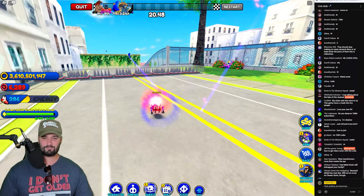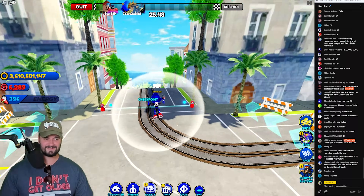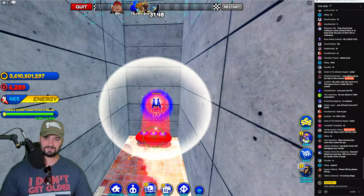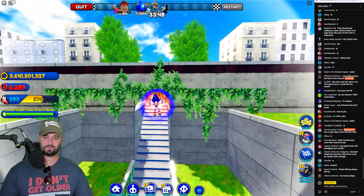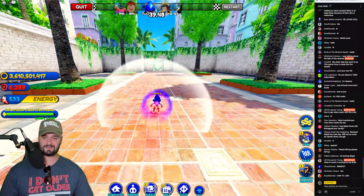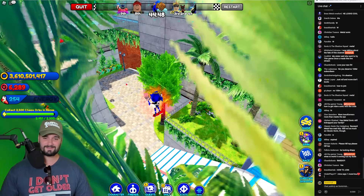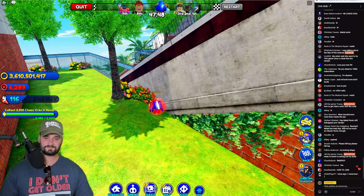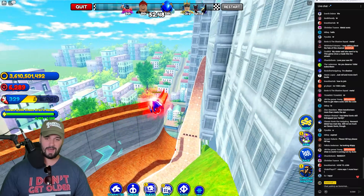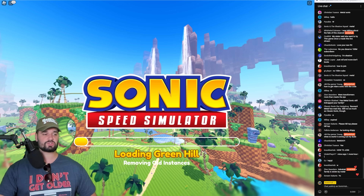Metal is mad drip, still not as much as Classic Sonic though. I love that boosting aura — the red and blue just looks really good. I'm actually losing this race, there's always some sweats in my lobby. Never go through that loop-de-loop — drop dash down and boom, you beat the race.